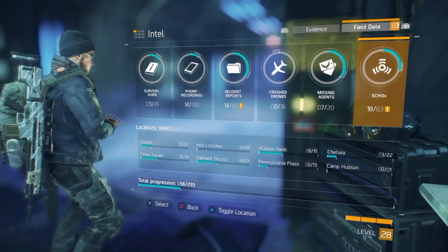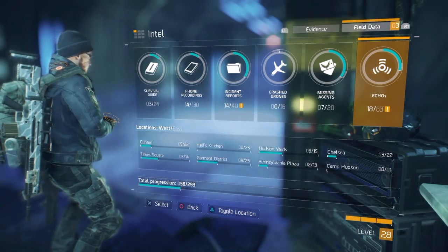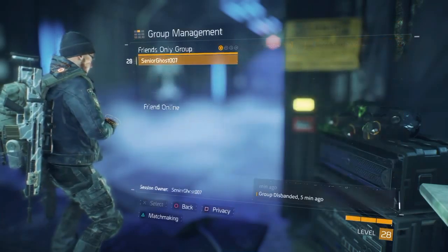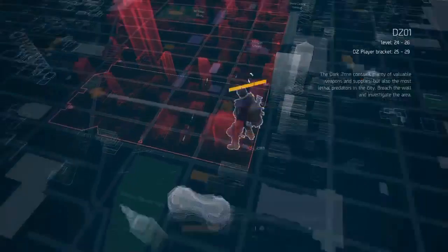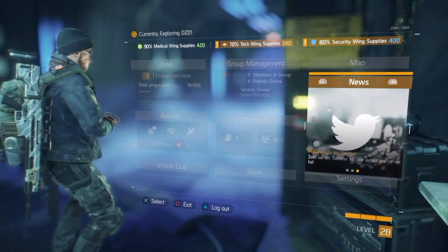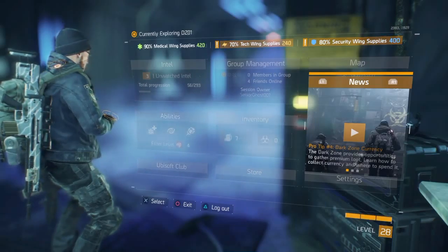If any of you have ever played Batman: Arkham Knight or Arkham City — the echo site is a lot like that detective mode. Group management — you can invite friends to play with you. The map — you can either go there to the map, or on PS4 you just press your touchpad and it shows you the map. News — you can connect to Facebook or Twitter, and this explains things for you in the Dark Zone.